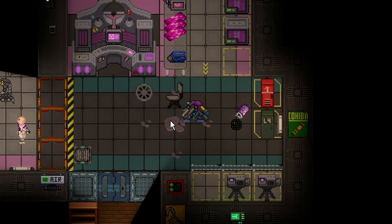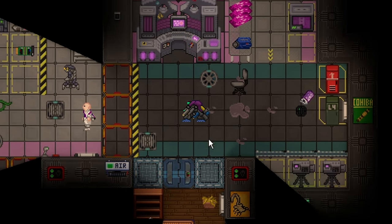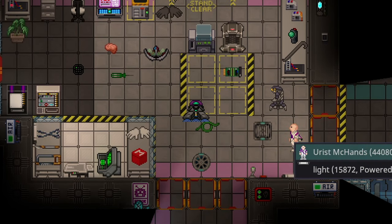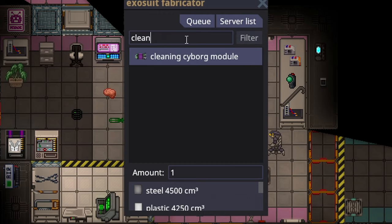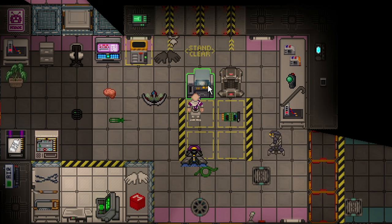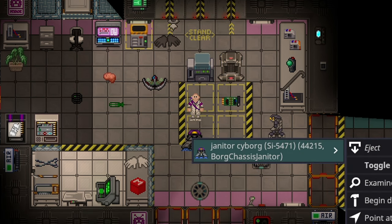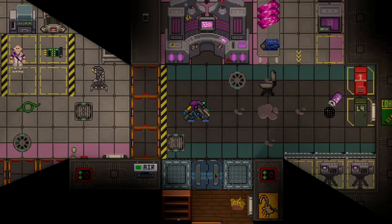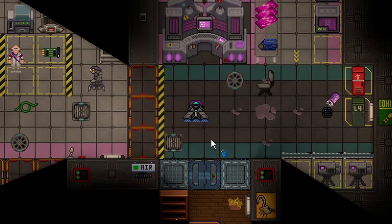Even if I were to make a mess — just to show you exactly how this works — if I get a soda and spill it, even though it looks like it could clean, it just doesn't have any modules to do so. I click on it, I can't do anything, running it over does nothing, and as you can see, I can't slip. So if you want to make a skinned janitor borg and you want it to be able to clean, you have to get the cleaning cyborg module. If you install that in a borg, like so, you'll see it gets a mop, a bucket, and a wet floor sign. They have to produce their own water, but I think you get the picture of how this works.